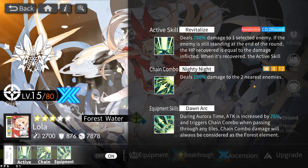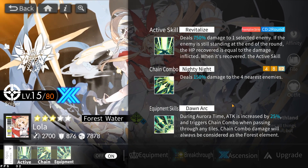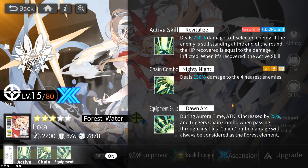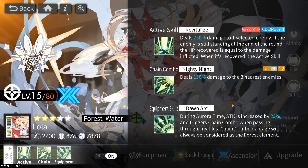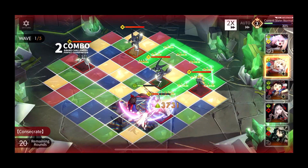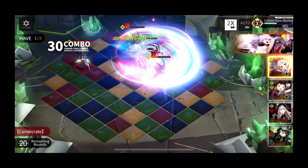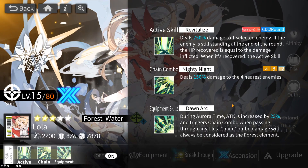This is a very impressive equipment skill. Attack increased by 25% is nothing to scoff at. She has a 3200 attack base — 25% of 3200. Quick maths: she's going to be gaining around 800 to 900 attack off her Aurora time. That's kind of crazy — 800 to 900 brings her up to a base attack of around 4100, which is pretty insane. So the strategy is when you pop Aurora time, this is when you want to use her active skill. Let's take a look at what her active skill actually does.